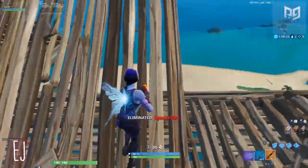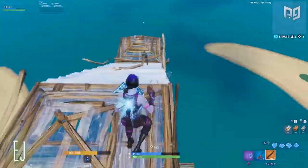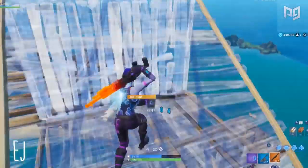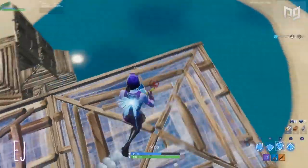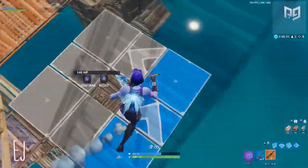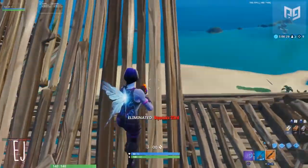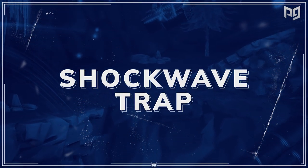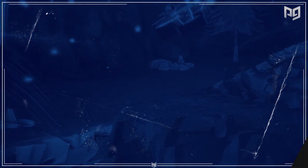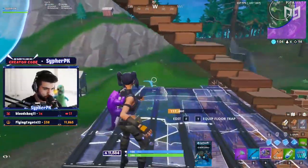We even saw Mongrel use it to save himself from the storm in what was probably the most intense moment of the entire World Cup. One great part of ramp dashing is that you can use it to force your way past other structures — using the ramp dash to phase through builds has been done by pros for several months and is one of the ways they end fights quickly. You basically launch yourself forward the same way, but swing to break the wall as you reach it. You can also do it on the opposite end to launch yourself out of your own box, editing it open so you can fly at your opponent.